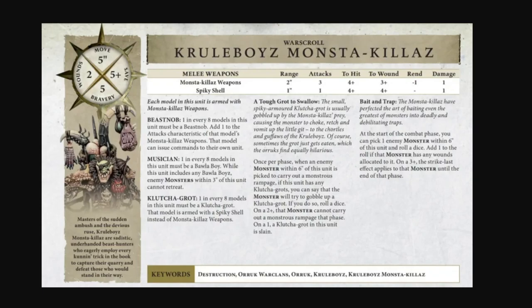Good afternoon. Cruel Boys Monstakilla - this is going to be the first time that I'm really going to sit down and actually look at this warscroll. We start with five movement, five-plus save, five bravery, and two wounds - that's pretty standard Cruel Boys stuff.